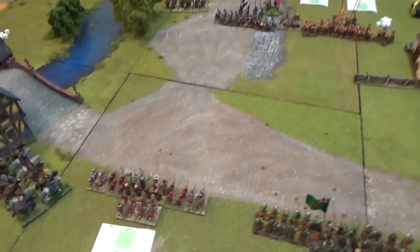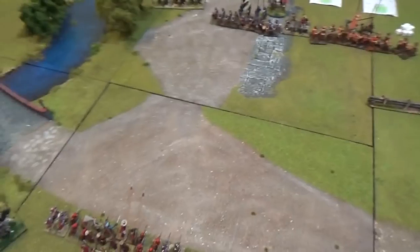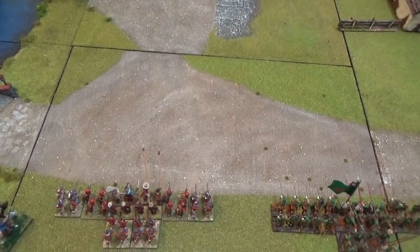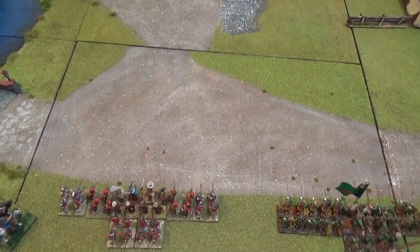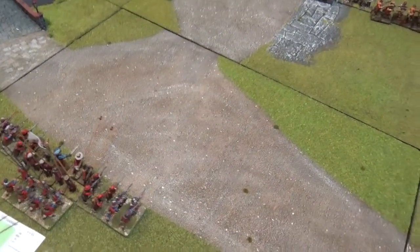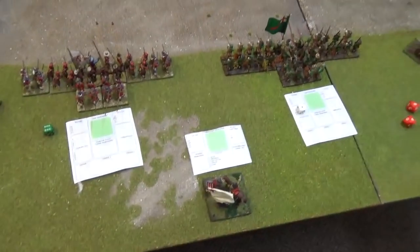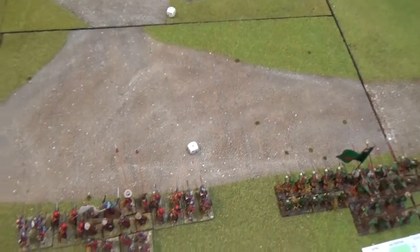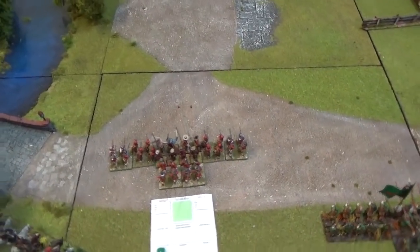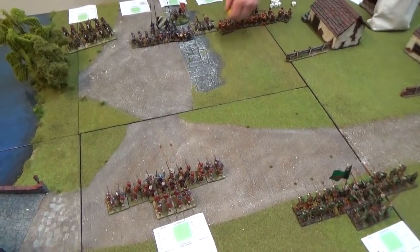We're going to advance this unit up - they're going to go straight forward. It's 2d6 because they are infantry. No order check because I am close to my commander. 2d6 forward - they go 5 inches forward. Red regiment of foot advances forward. Next dice - that's the end of the turn.